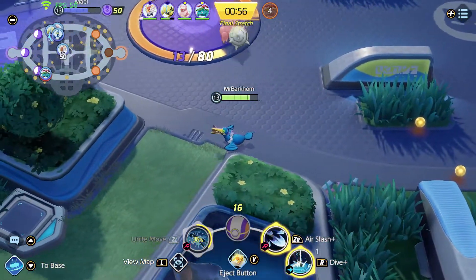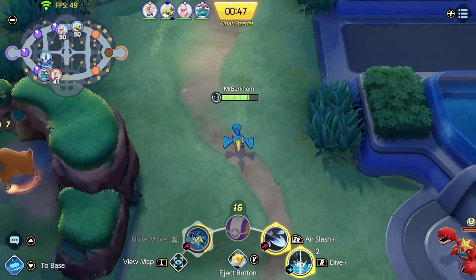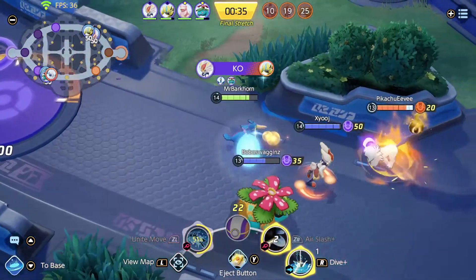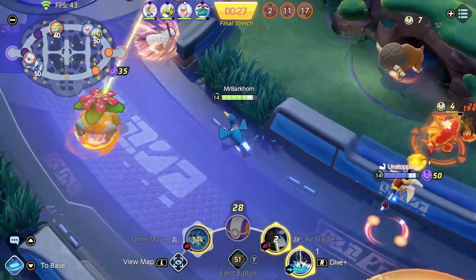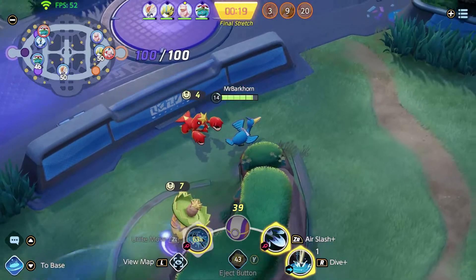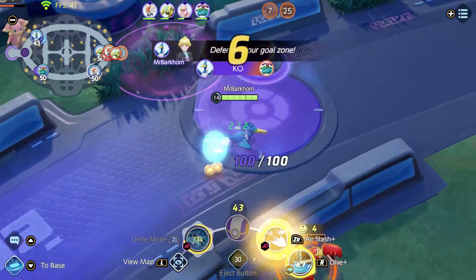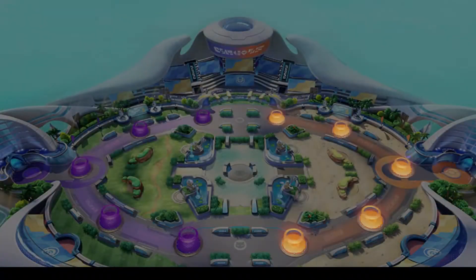Now the question is where are they going to try and stop us — we want to protect our goal. We can't let them get a single cap. It looks like they're going to be getting one down bottom — we've got two people guarding top, okay. 40 points, I think we're still okay with a 40-point swing. We're going to dive in here — here comes Zerora, dive and get him with the air slash. We'll eject button to make sure he does not get an opportunity to score. Good, our team is scoring — their Venusaur has been giving us trouble all game, but I do not think he's going to be able to stop us. Cinderace gets a score down bottom — I think this was a close game but we made it.